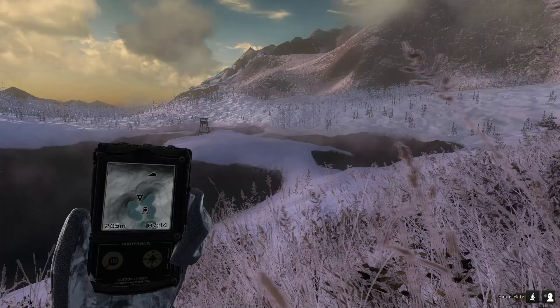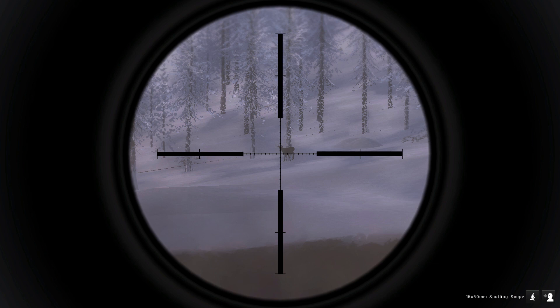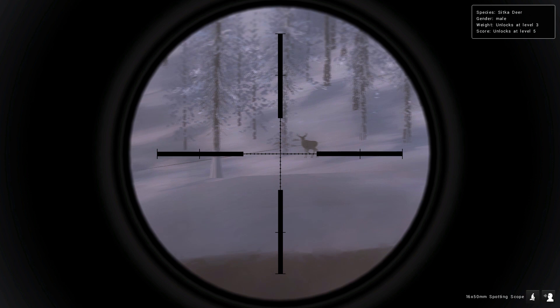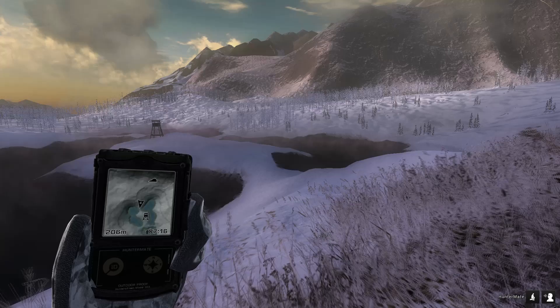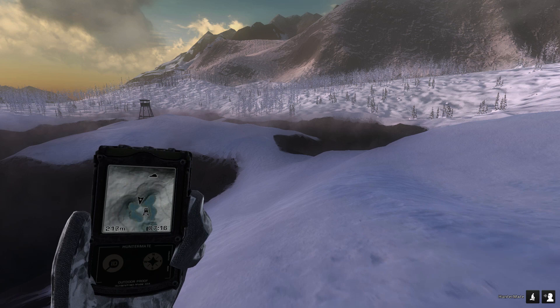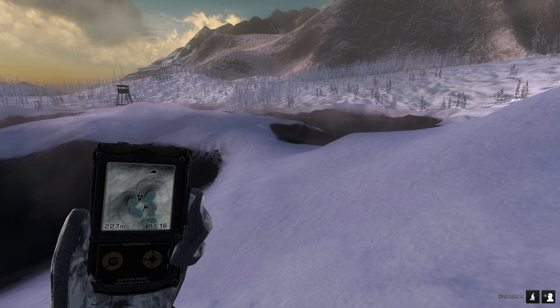It's a Sitka deer — that's not what I'm after this time. And there it is. Wow, look at that — this render distance is amazing. He isn't anything wonderful to speak of, but I can barely see him without zooming; he's like a dot over the horizon. I don't have any missions or competitions for them, and I don't have a weapon here that can legally hit him at that range, so he's safe for the moment.